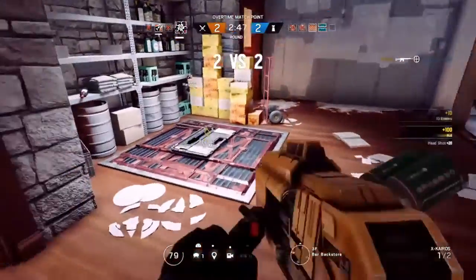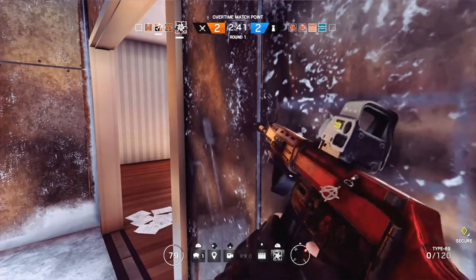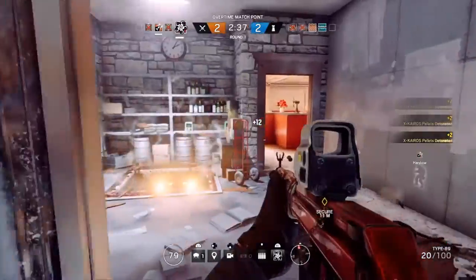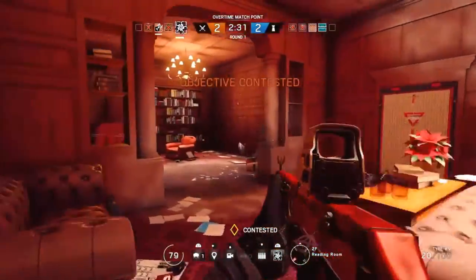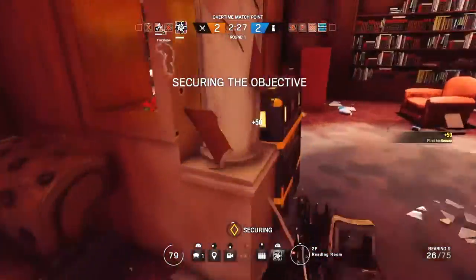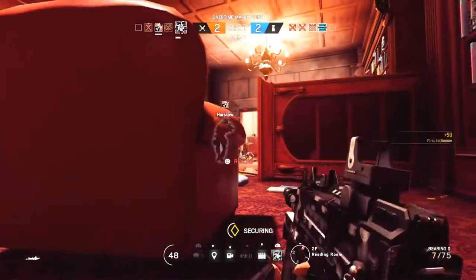To sum this up, Hibana is a very powerful addition to the game as she changes how you can approach an objective as the attacking team. I either play a supportive role by opening reinforced walls from a safe distance to soften up defenders and lure roamers back to the objective, or I play her more aggressively, clearing rooms and opening hatches above the objective to create an additional entry point and make it harder for defenders to know where to focus their attention.